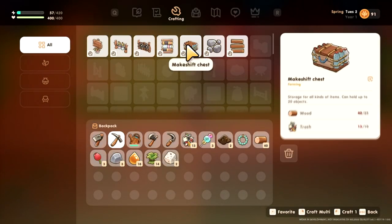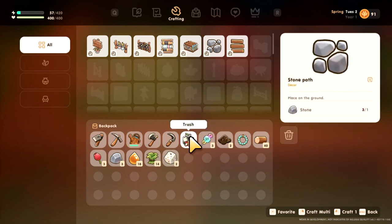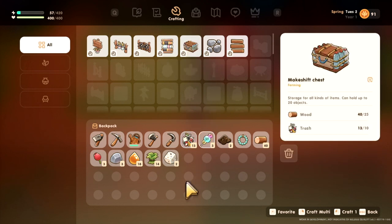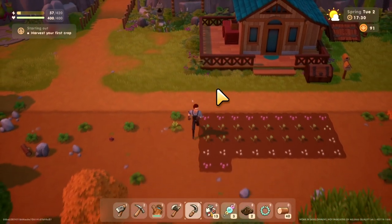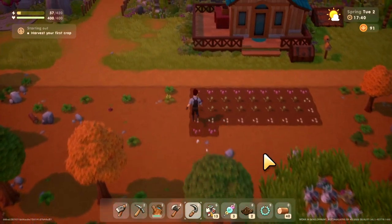As you can see, you can get a makeshift chest — it's the first thing you can create. You need 10 trash and 25 wood. So go get some wood and some trash. Obviously, wood is found by cutting down trees, and trash looks like that.